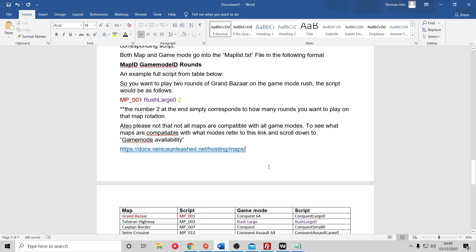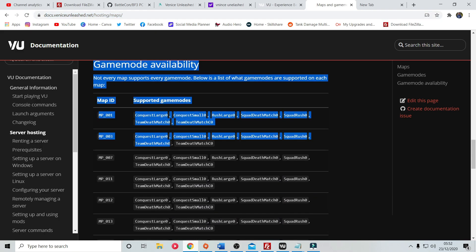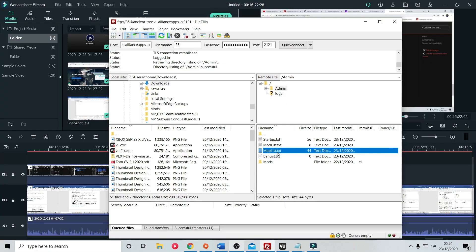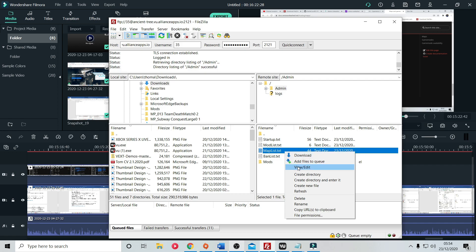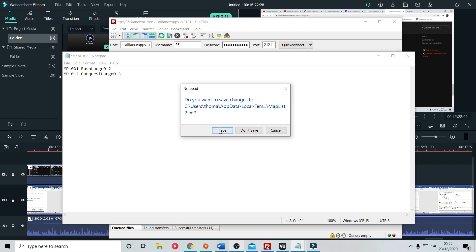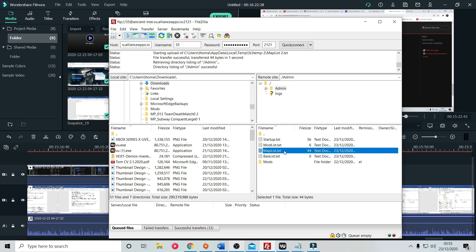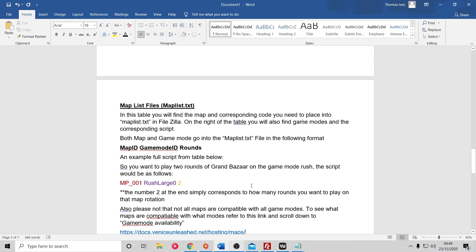Please note that maps aren't always compatible with every game mode - I've left a link to the Venice Unleashed website where you can find which maps support which game modes. Just scroll to the bottom and look for 'Game Mode Availability'. One thing I was worried about was: what if I get the wrong script - does it break the server? Not at all. If the server can't read a script it simply won't execute it. Also, whenever you save a new notepad it overrides the previous version completely, so old scripts don't stack up.